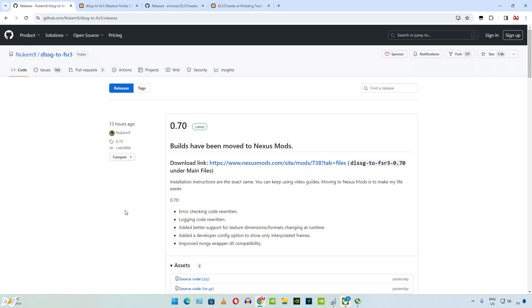Just 13 hours ago, a new update was released in the form of version 0.7. The update log includes: error checking code rewritten, logging code rewritten, added better support for texture dimensions and formats changing at runtime, added a developer config option to show only interpolated frames, and — here's the best part — improved NVNGX wrapper DLL compatibility. This basically improves the compatibility of the standard version of this mod, not the DLSS tweaks version.